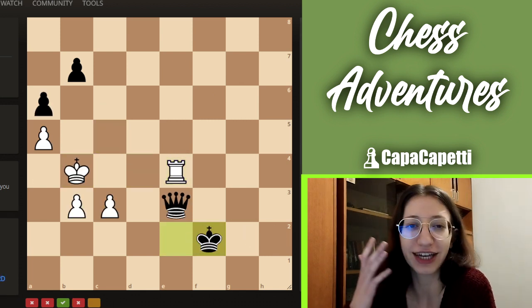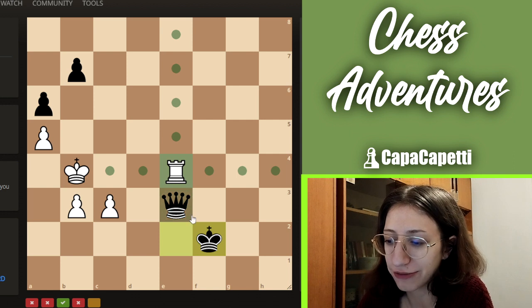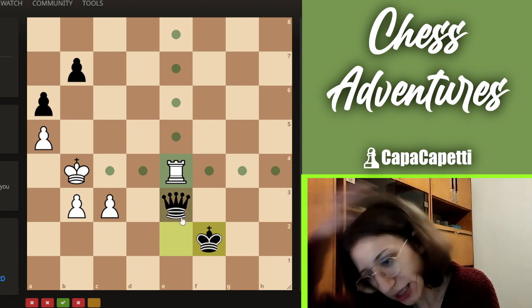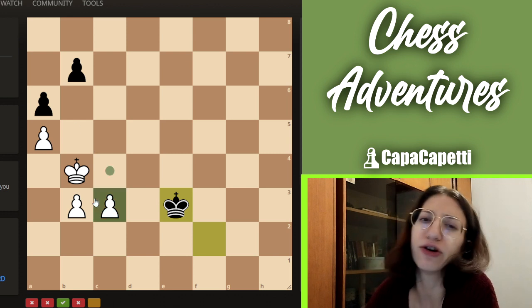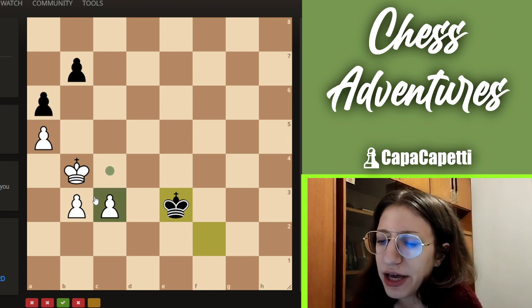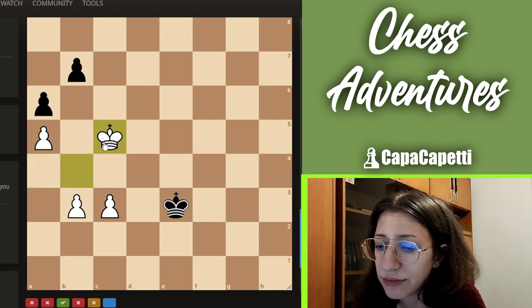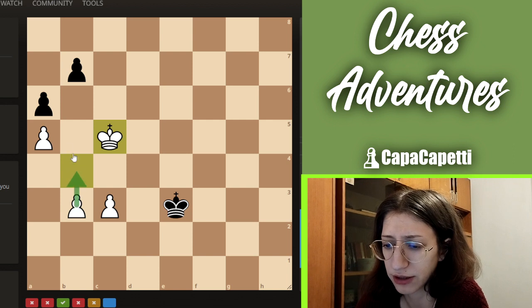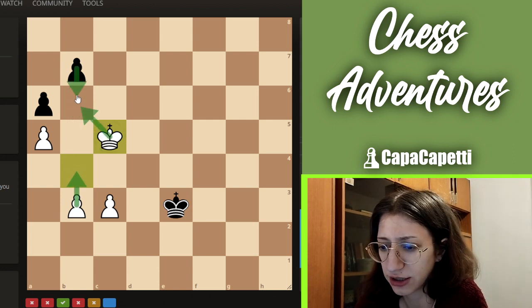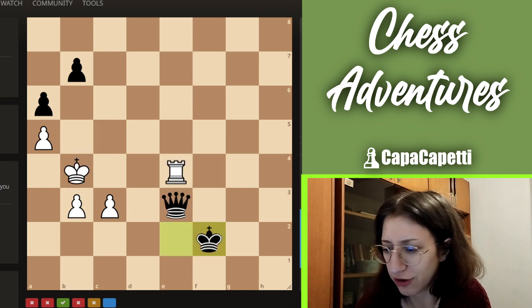Let's go for the last puzzle of today's video — puzzle number five. We have a very open situation, playing as white. We should definitely do this and take the queen. Now I have to push pawns and do something extraordinary. Maybe this? No. Like this — why not? And that's it, that's the only move, so that I can go here. If they go here, then I can just take.